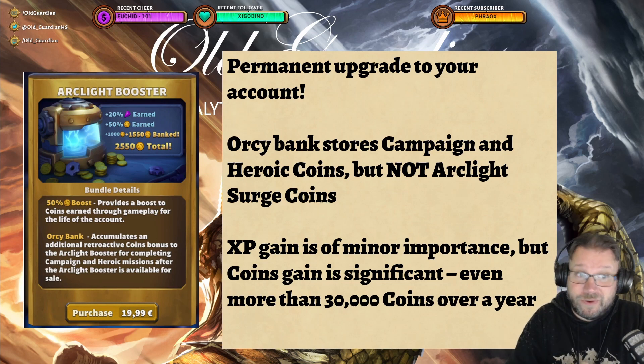The first and foremost thing that has to be mentioned is the Arclight Booster. This is offered to you once you reach 12 sigils in the campaign, so quite early on in the campaign, during your first evening of playing the game, and it costs 20 euros. It's a permanent upgrade to your account that gives you plus 20% experience earned and plus 50% coins earned.